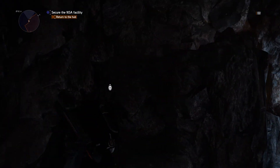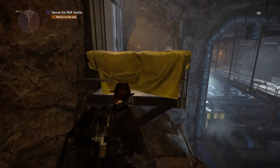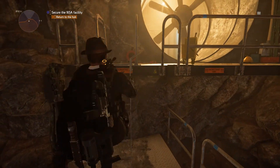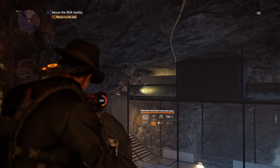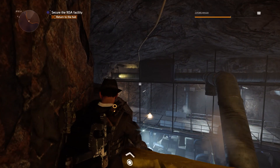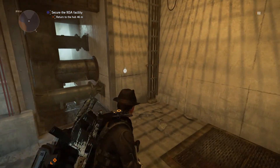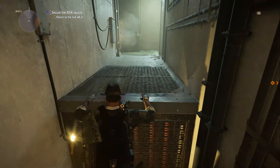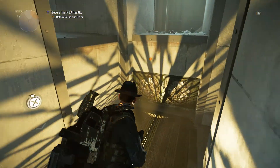Jump on this as well and on the left side you will see a big fan. Climb up and on the right you will see a cable with a box attached to it — shoot it, and the electricity will go out. From that big ventilator you can go in and then just follow this whole ventilation system.